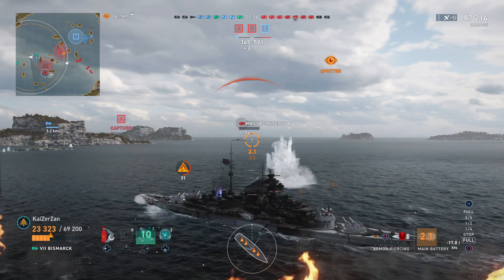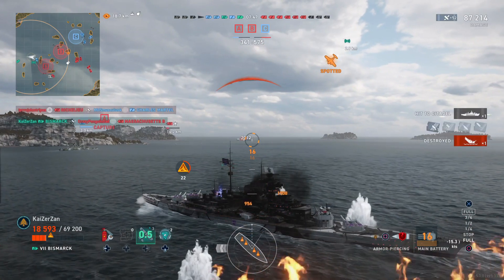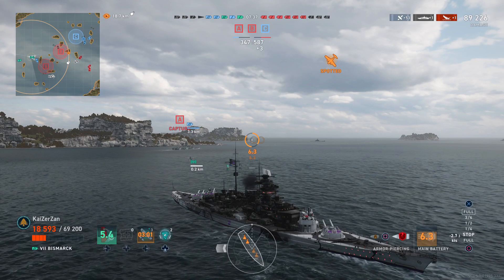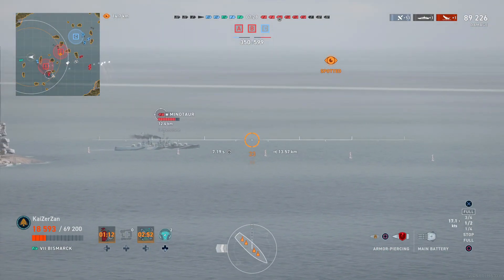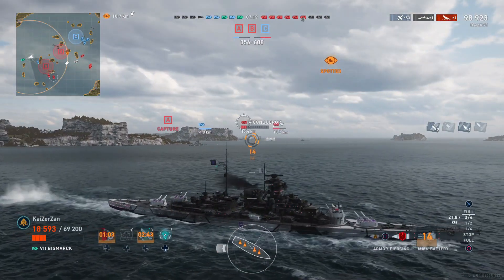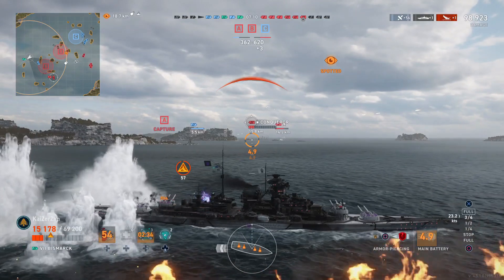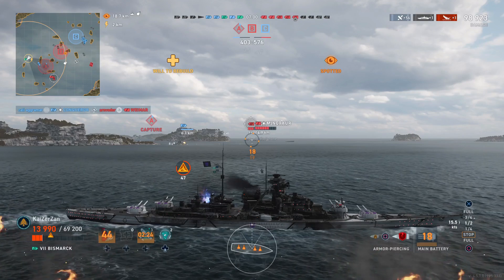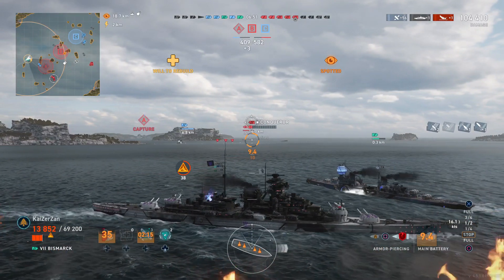Very nice shell grouping from the Bismarck — we finish off the Massachusetts B with a citadel for our first kill of the match, bringing us up to a total of about 89,000 damage. Now we still have to worry about that Conqueror and the Minotaur. There's a Minotaur broadside to us — he's turning out, so we aim a little up and try to lead him appropriately. We still managed to chunk him for two pens and one overpen — not too bad. We're nearly up to 100,000 damage and still surviving. Here I'm trying to coordinate Will to Rebuild with my division mate in the Chapayev, as I knew I was on a perma fire and can't put that fire out.